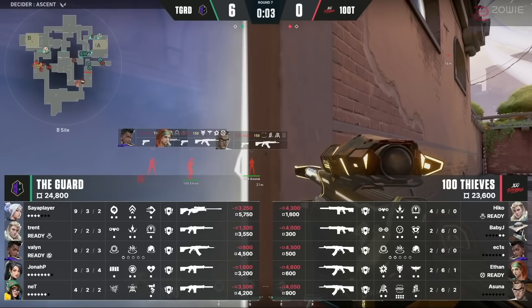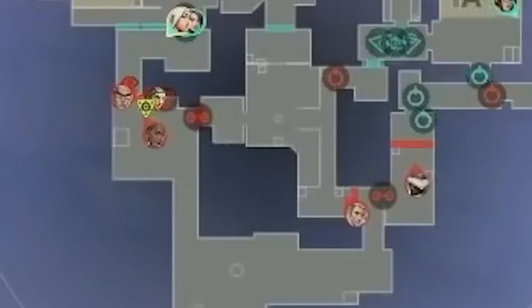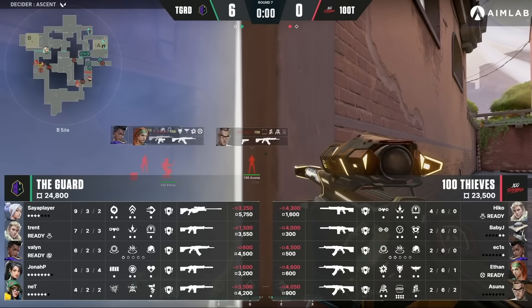100 Thieves are finally on a full buy — this is their time to turn it around. They can make this a 6-6 half. They open up with a B main-heavy default: 3 B lobby, 1 top mid, and 1 A lobby. As for Guard, they've drastically changed their setup. They have Sage and Jett B main, Killjoy and Silva playing A with a Killjoy microwave setup in tree, and Asher holding mid. They want to show 100 Thieves a completely new look. Off the start, Jonah P slows B main, and Saia player creeps up with his op. Trent recons A main, and after the recon sees nothing, all of Guard shifts towards the B side of the map.